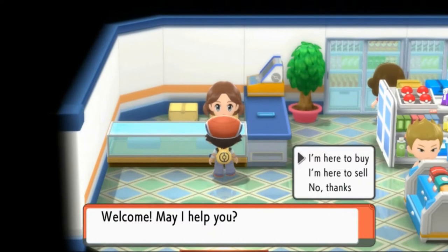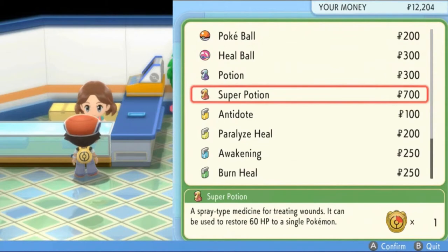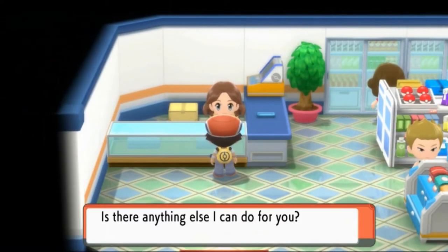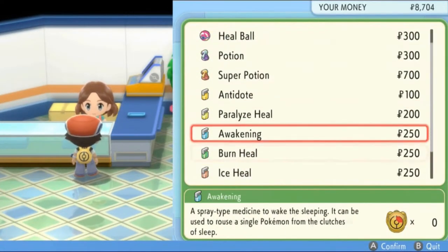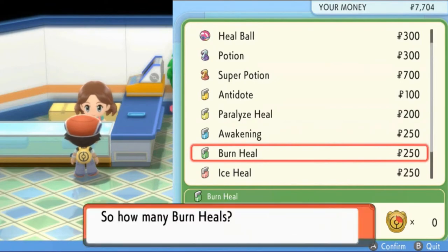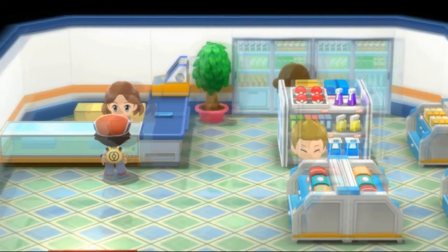We're able to buy a Super Potion, so that's exactly what I'm going to do — buy five of those. That way we don't get into any kind of situation. Awakenings are always good to have — four of those. And Burn Heals too, because you may never know.